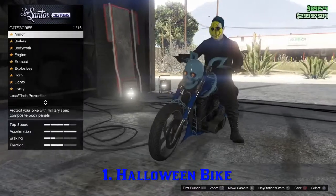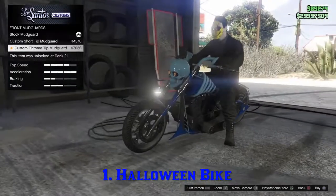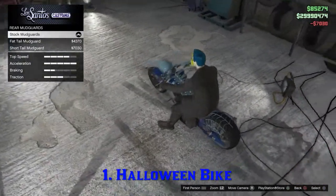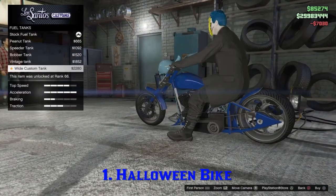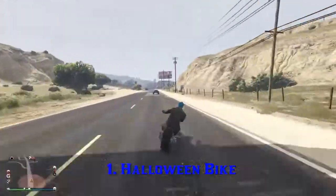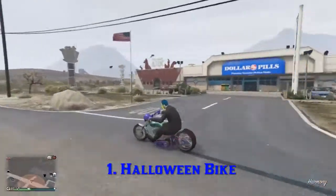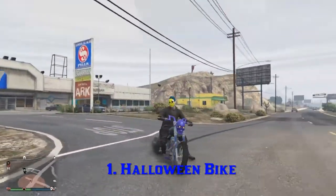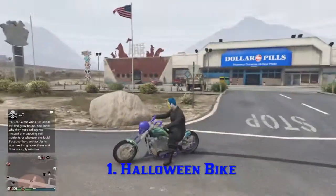It goes for $1,360,000 on Southern San Andreas Supersports. I bought the bike because I've liked it for a while and I didn't think it'd be coming back out — it was a complete and utter shock when I realized it was coming back. I was trying to customize it but there was an angry rank 8 trying to kill me, so I thought I'd let him go. I decided to make the bike a crew colour, which is my favourite, and lime green, which is my other favourite colour.